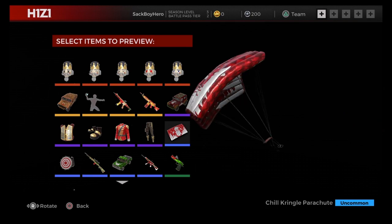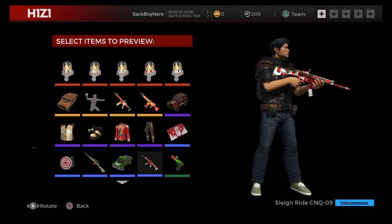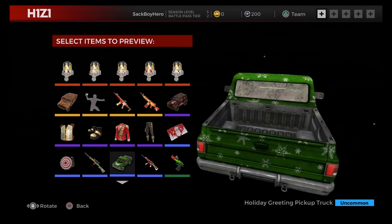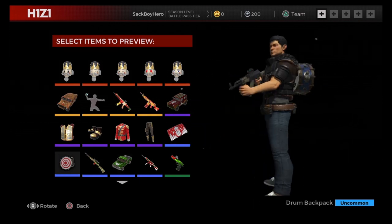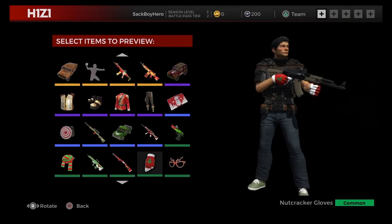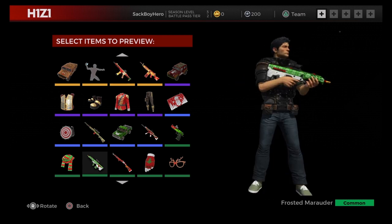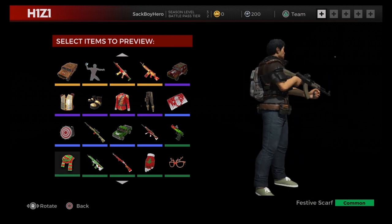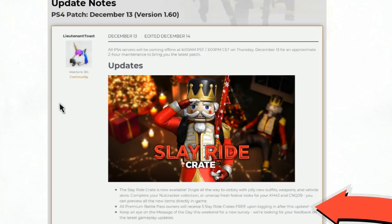I missed a few items there — there's the nutcrackers collection, the chill kringle parachute, the festive desert eagle, the sleigh ride CNQ, holiday greeting pickup truck, the gift wrap scalp rifle, the drum backpack, the Rudolph glasses, nutcracker gloves, jolly combat shotgun, frosted marauder, and the festive scarf. Fixing the ARV was tougher than it sounds because they have to change the way they handle the skins of that, and the snowflake ATV is also there.